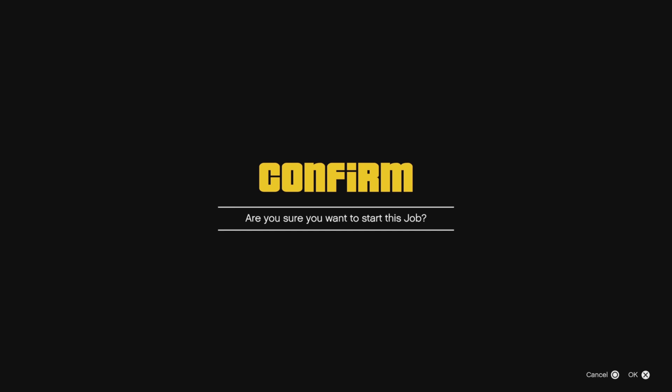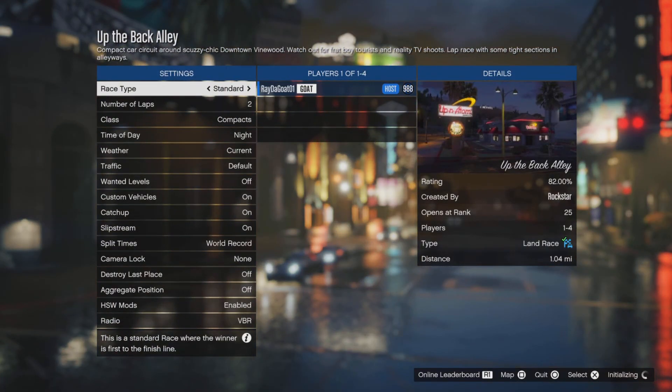You gotta start and confirm — both of you have to press X at the exact same time. Once you've done it correctly, you're gonna get this screen right here. Once it loads you inside the job, that means you've done it correctly. All you need to do now is back out.